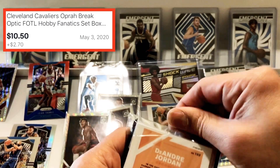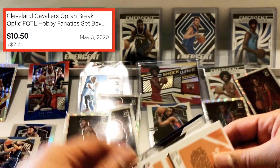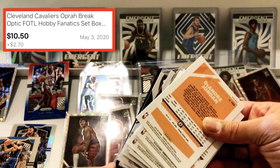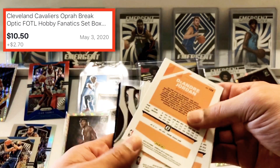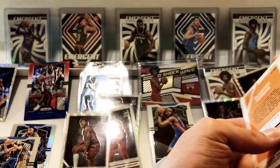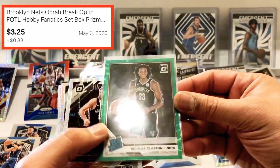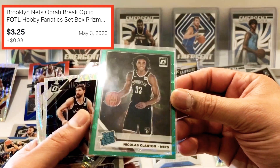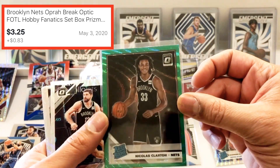These are all Nets. I did see some fire on the front, so I think we're going to go backwards — put these on the side and go like this. Whoa — Nick Claxton rated rookie! He's a tough kid, if he puts on some muscle he's gonna be good.